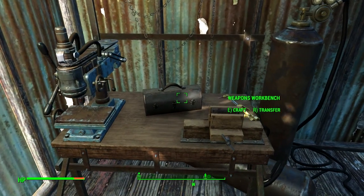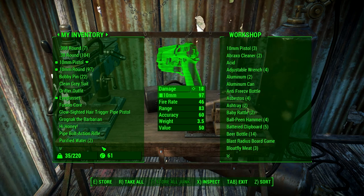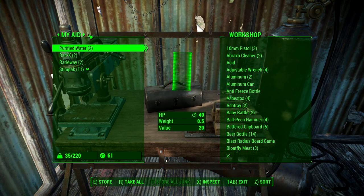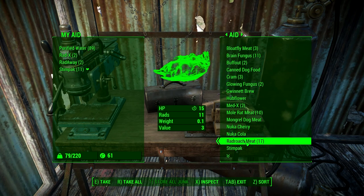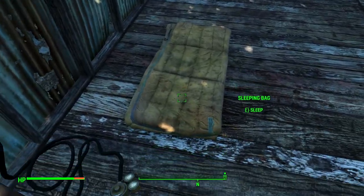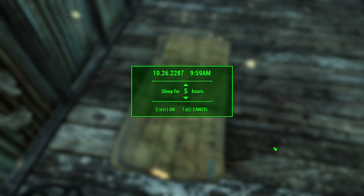This has already run one cycle. Let's hit R and see what happens. Anything your settlements generate automatically gets deposited in your workshop. In my inventory I have 2 water; in the workshop we have 87 water. Let's let it recycle, let everything reset and recharge, and sleep for 24 hours — we'll get up about 10 o'clock tomorrow morning.